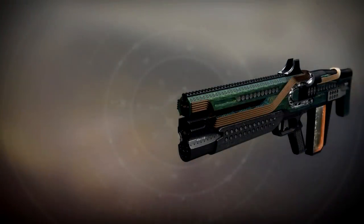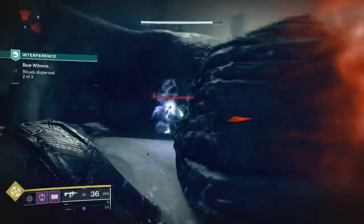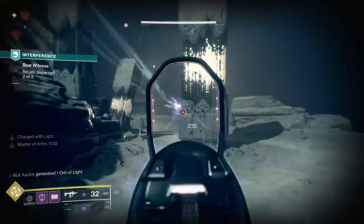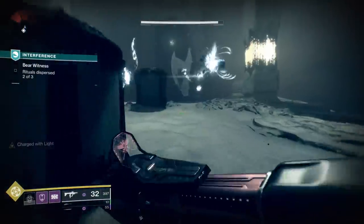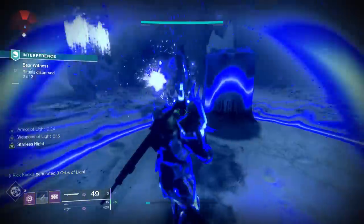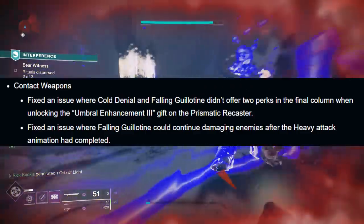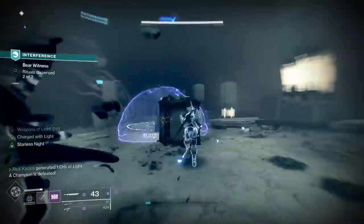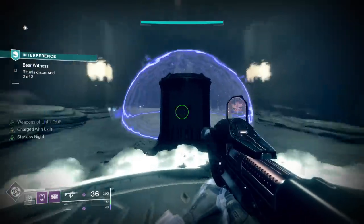However, this dual final perk system wasn't working on the Cold Denial pulse rifle and the Falling Guillotine sword, both of which are from the current season pass and both super powerful. I've been using Cold Denial in Iron Banner and it slaps, and everyone knows Falling Guillotine is the meta for PvE damage. So next Tuesday you're going to have a hugely increased chance at god rolls for those two. They also fixed an issue where Falling Guillotine could continue damaging enemies after the heavy attack animation completed — potentially a nerf if the sword was doing more damage than intended. We'll have to wait and see.